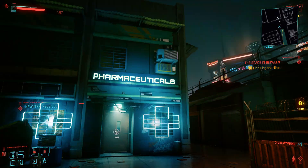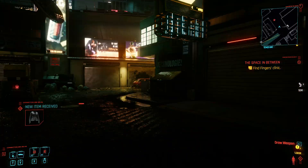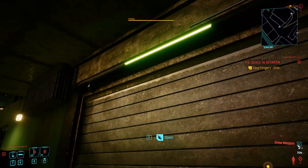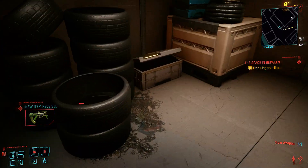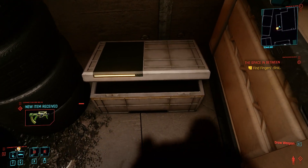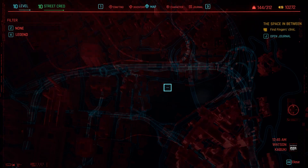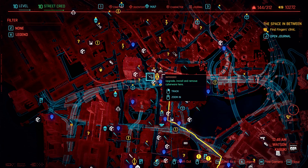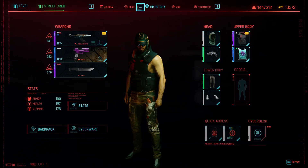When you come here for the first time, there will be enemies, but if you want you can just sneak past, come all the way over here, and then sharpen this up, and your legendary monowire will be in there. Take that, and then when you've got that, you go take it to the closest Ripperdoc, which is there, and then they can import it into your body.